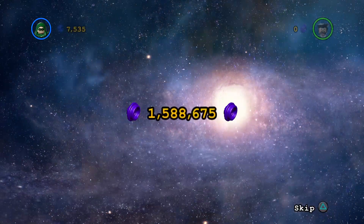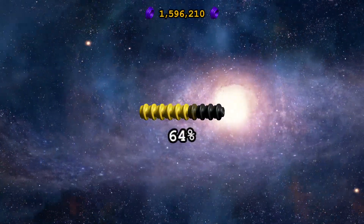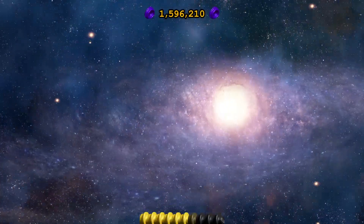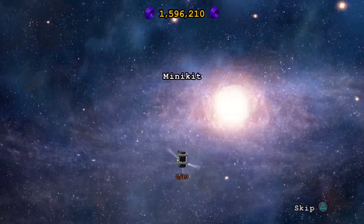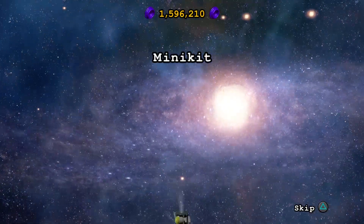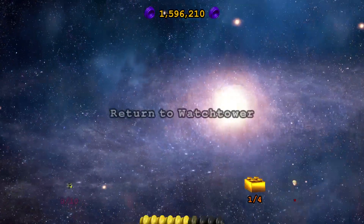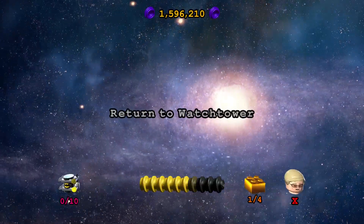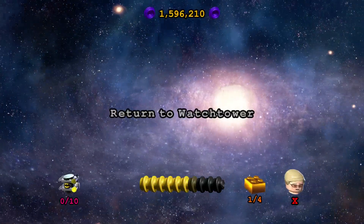Alright, so now we've got like 1.5 — almost 1.6 — and we got 64%. Did not get the Adam West and didn't get any minikits, but we got one gold brick. So yeah guys, that's me for today's episode of Lego Batman 3: Beyond Gotham. I'll see you in the next one guys. So long and goodbye.